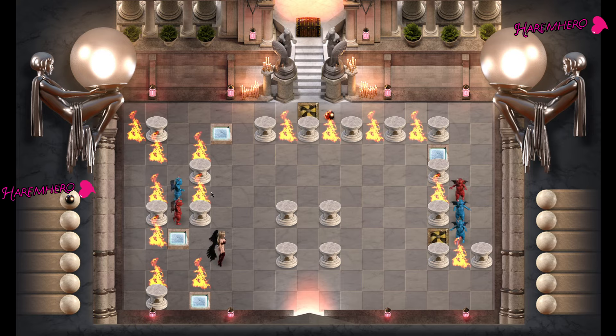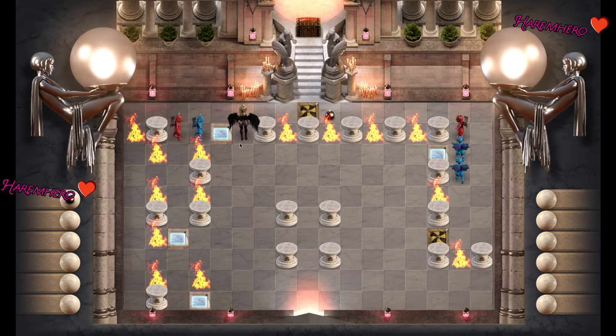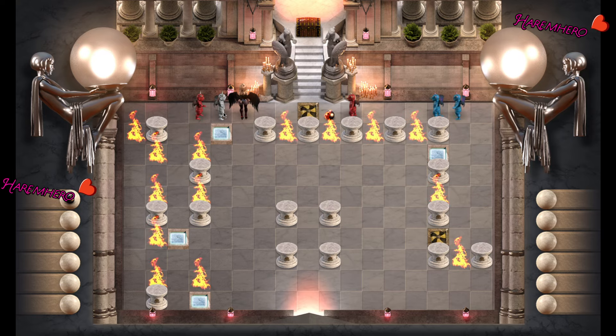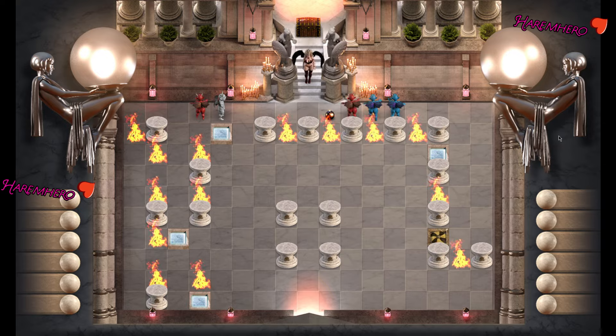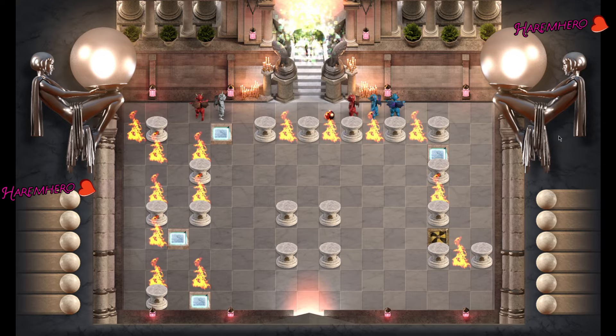These two guys are blocked here. Now don't rush — just stand over here and go here so that this guy is blocked. Do not make the mistake of lifting up this bomb, because that's the only separator between you and the other two.